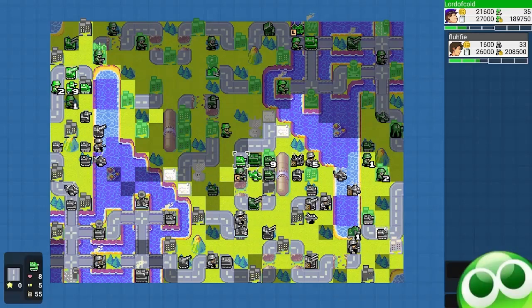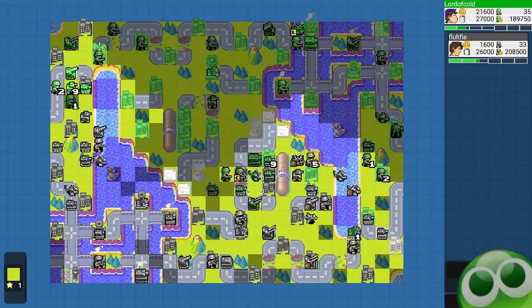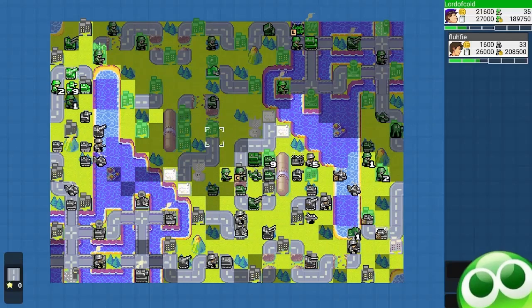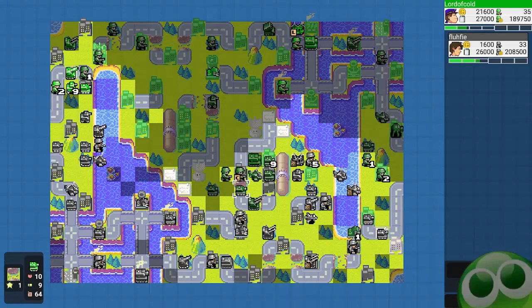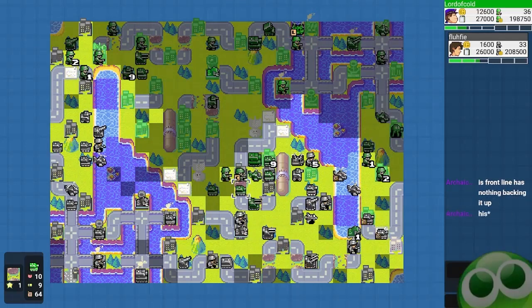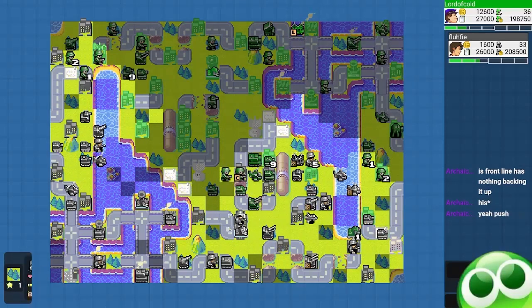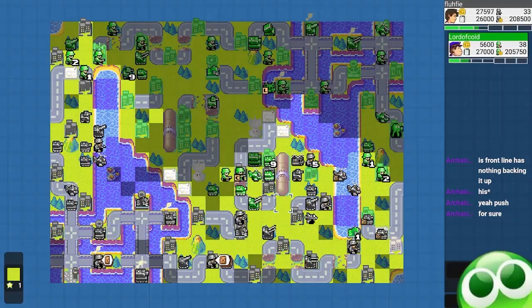He's still attacking in the center trying to take these properties — I think this is a little bit of overextension. I never really anticipated I would ever go capture this part of the map, so for him to start capturing here, I think I have to attack. It's now or never. To be fair, I have been reinforcing this side, so that left my center a little bit weak. But now I'm starting to reinforce the center again — I saw a medium tank walk in, so I'm building a medium tank of my own.